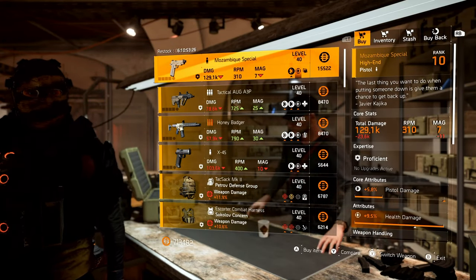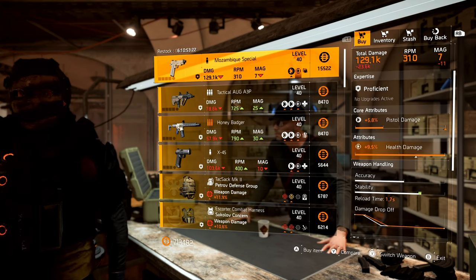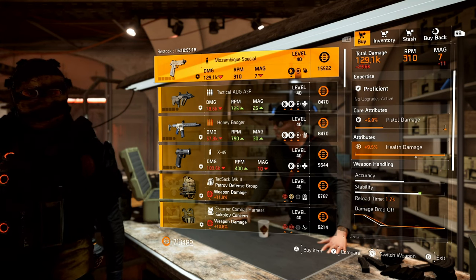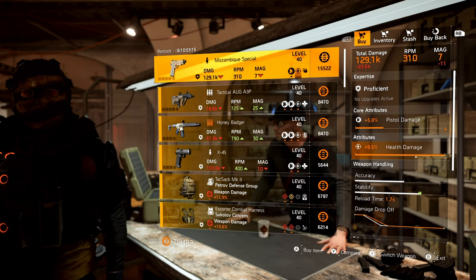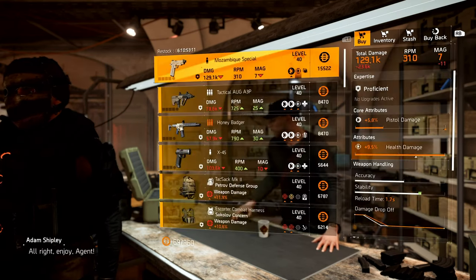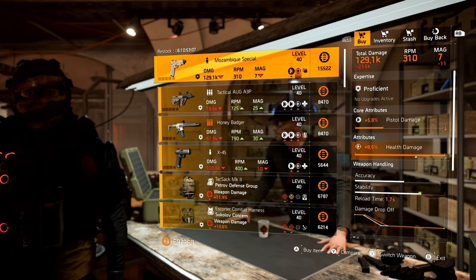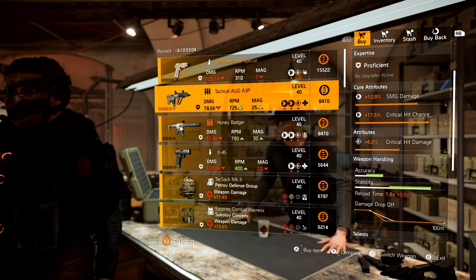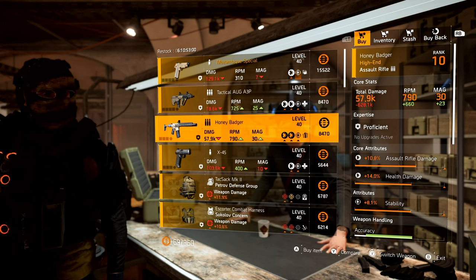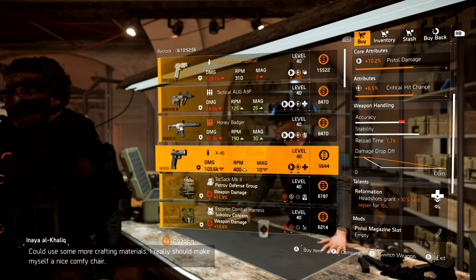Starting with the Mozambique Special - this is the named pistol with Perfect Breadbasket. This week it comes with maxed out health damage. I'm going to pick this one up because I can see that little arrow tick under health damage, meaning mine is not maxed out yet, so I'll donate it to the recalibration library. Next we have a Tactical Aug with Crit Hit Damage and Reformation, followed by a Honey Badger with Stability and On Empty, and an X45 with Crit Chance and Reformation.